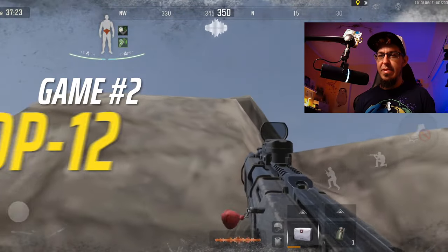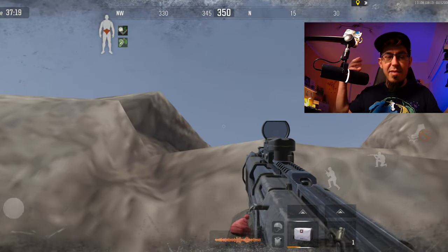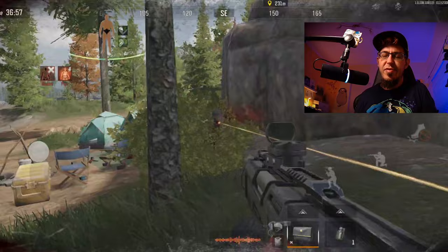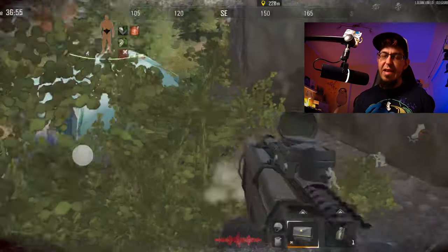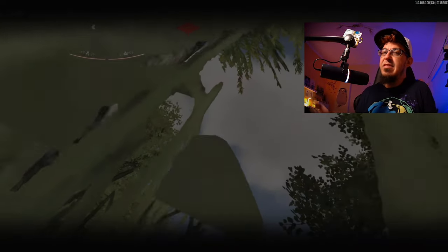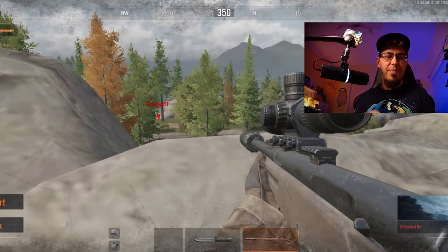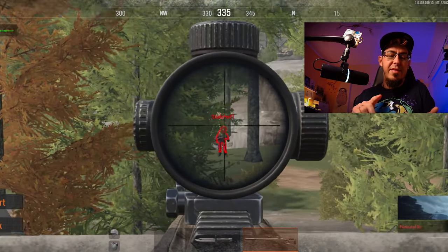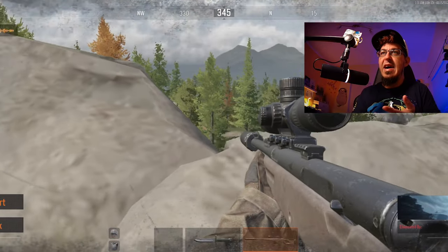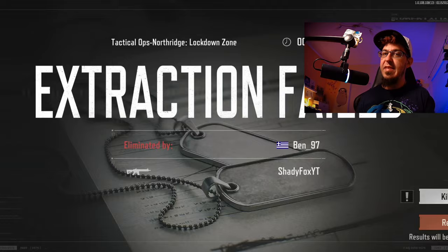In the second game I picked up a DP-12, one of my favorite shotguns, because I got killed by that Usas guy in the previous game. I did one kill outside of the hotel but then I got shot by a sniper. This is what it is on Northridge — it can easily happen that you get sniped by a thermal guy, an AX50 guy, or an SVDS guy. It can happen, so I lost everything and had to start the next game.